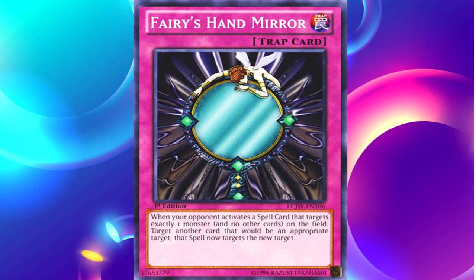For example, if your opponent activates Forbidden Droplet, you respond with Fairy's Hand Mirror, and they have a face-up monster on their side of the field — you could activate Fairy's Hand Mirror and redirect the target of their Forbidden Droplet to their own monster. That should work, based on the card's effect, but it's definitely something you need to look up to confirm.